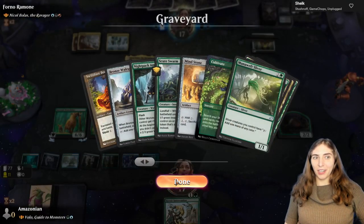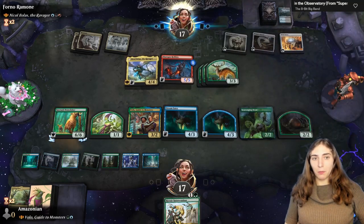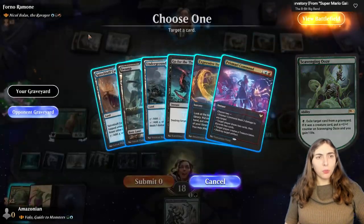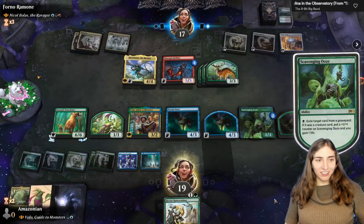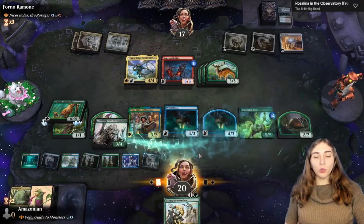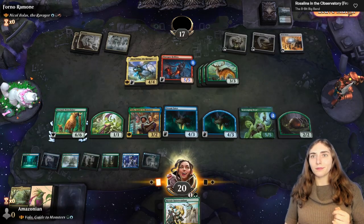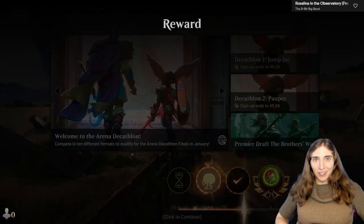We're mutating monsters — eating the graveyard and growing. Our opponent concedes: we were going to get a land and destroy two permanents like Chromatic Lantern and Dragon's Horde, then keep eating the graveyard. If you want to see more mutate, I'll recommend you check out Ivy or Taunos — two other Simic commanders with great mutate synergy.